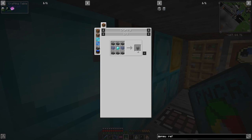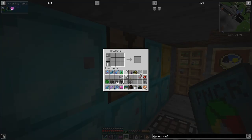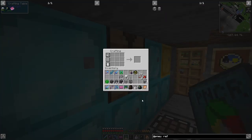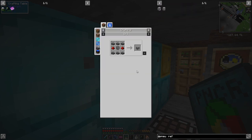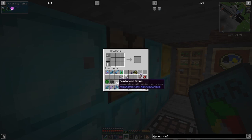It doesn't take too much. I must have missed pressing the button — let's do that again. I've got four already. And then we need to make one of these — this is the refinery controller — so we need six more reinforced stone slabs.